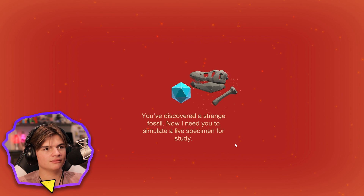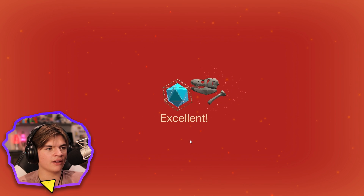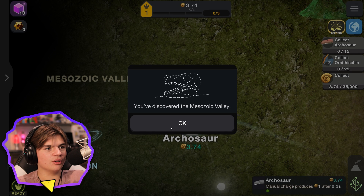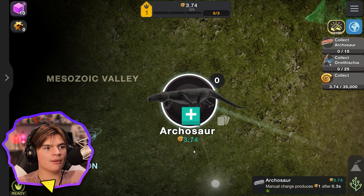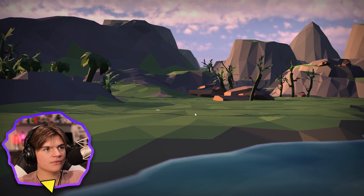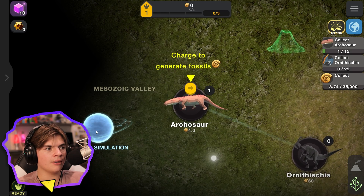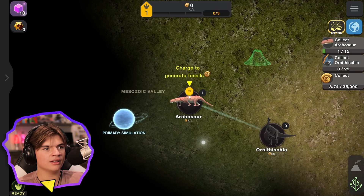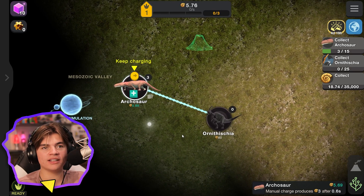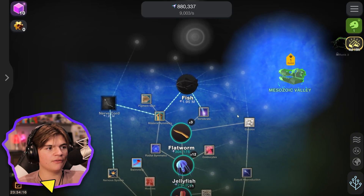Hello, you've discovered a strange fossil. Now I need you to simulate a live specimen for study. Are you prepared? Yes — definitely! Mesozoic Valley! This is cool, you can return to the main tree at any time. We can do dinosaurs now — arcosaur! This is pretty cool and there's a whole new area, but we still have our primary simulation. This is for another video — if we can get 2,000 likes we'll do dinosaurs, but for now we gotta stick to the primary simulation and get fish.